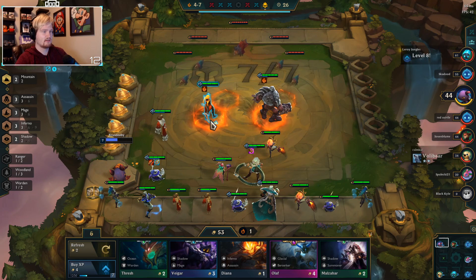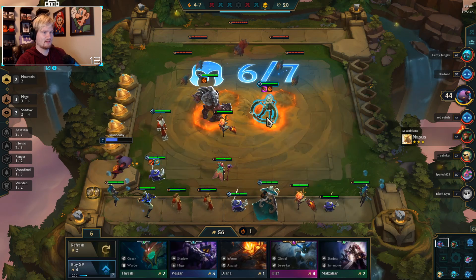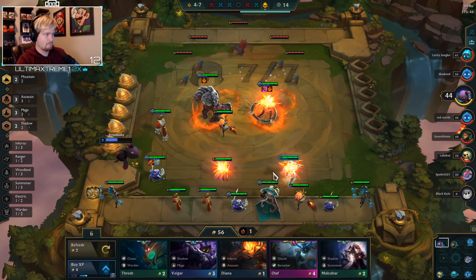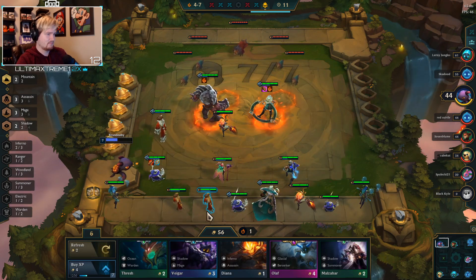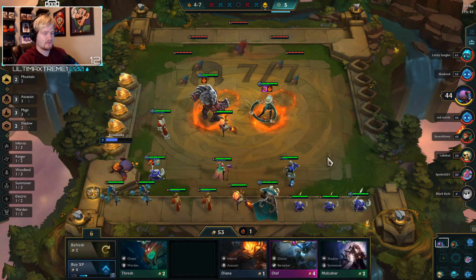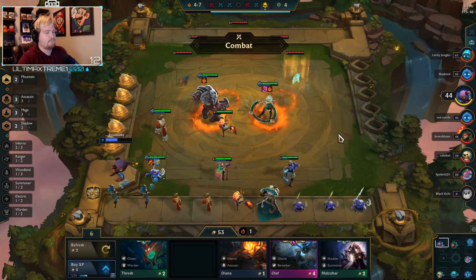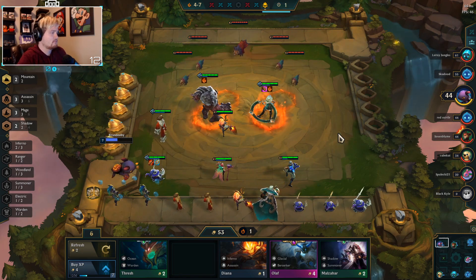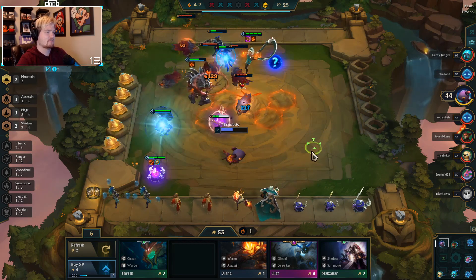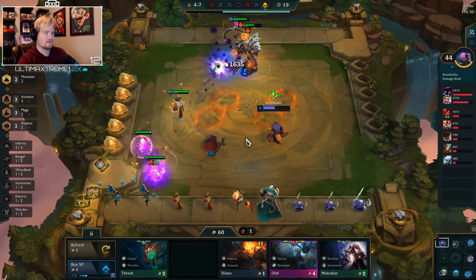Get rid of Diana, yeah sold. We lost inferno temporarily - once we get Brand we'll get it back, so it's not a big deal. And once we get rid of Kindred we're not gonna have inferno anyway. Like I said, we're gonna try to prioritize six mage over the inferno shadow combo.